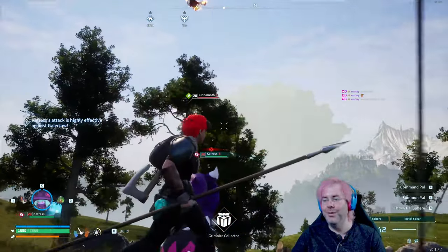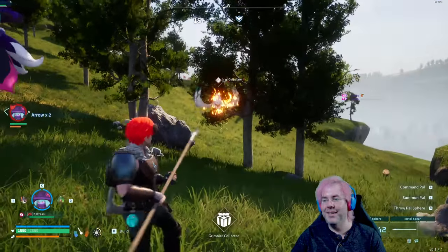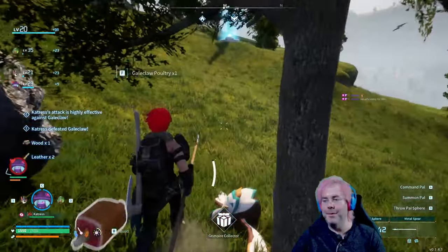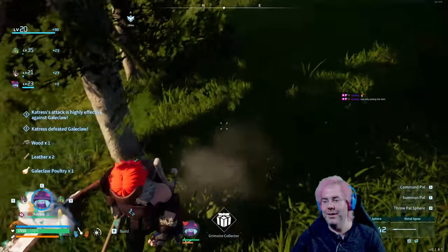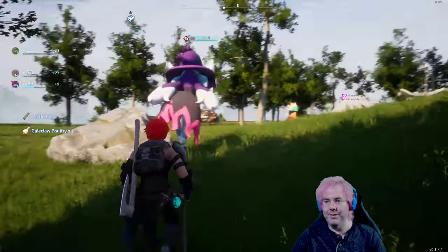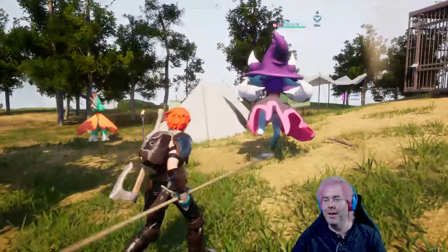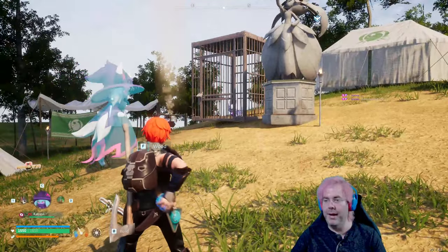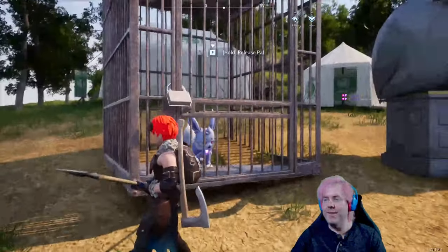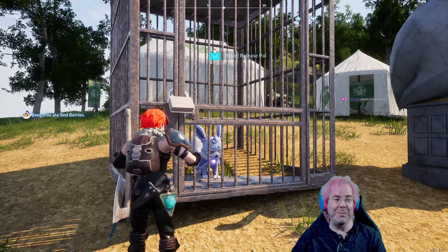There you go, good job. Catrus. Got him — ooh, some poultry. Let's make sure not to be aggressive. Catrus here is my pal — just casually poking him. Summon her back. So this guy in here was captured by those guys. We'll free them by putting them in our pocket.